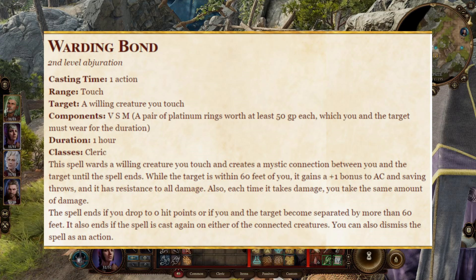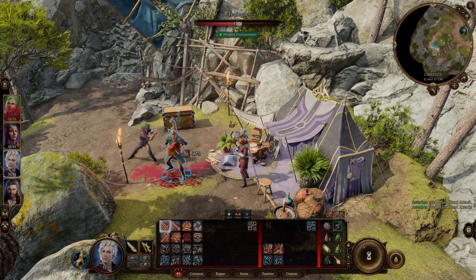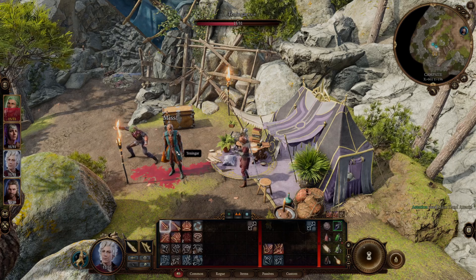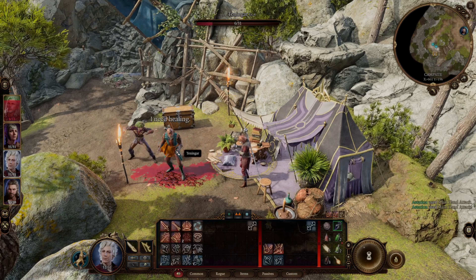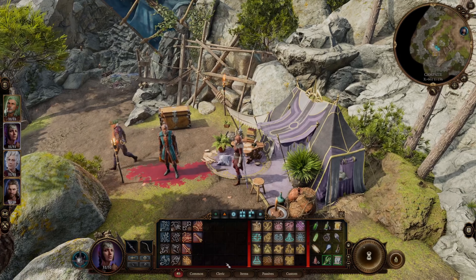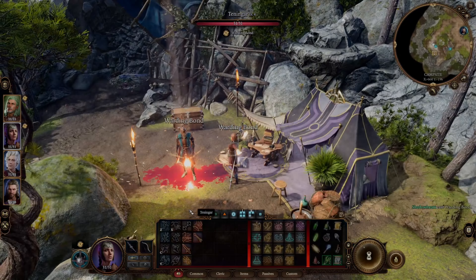Let's now move on to an example of Warding Bond in action. In this first example, we're going to have Astarion attack the main character without Warding Bond, and we'll see the kind of damage he does. A couple of hits and already half my health is gone. After 3 hits, I literally have 6 health left.